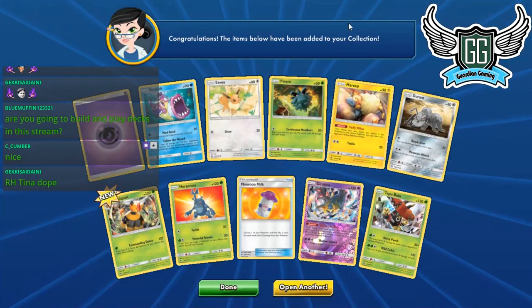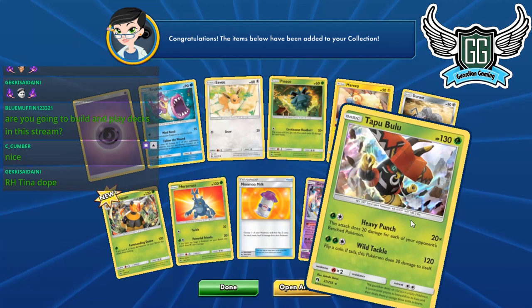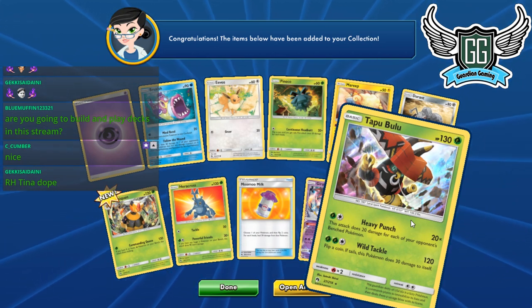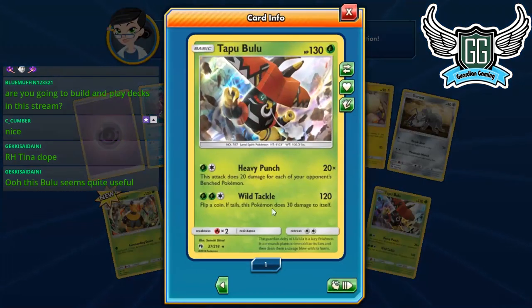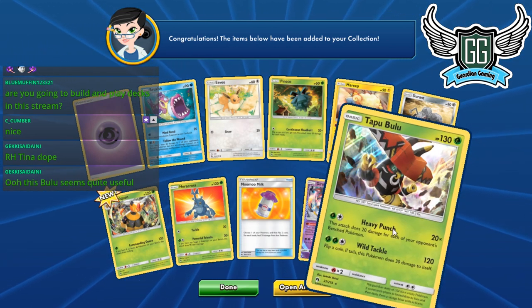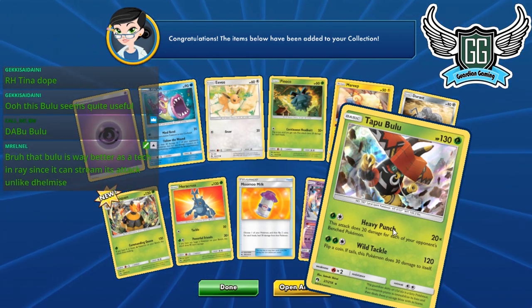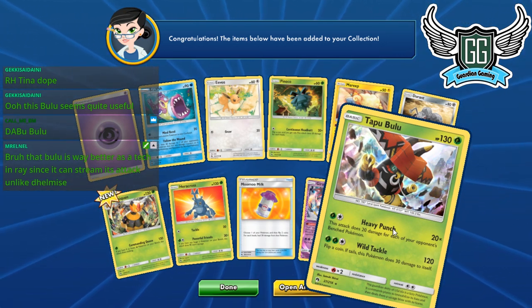I just love playing Passimian, so seeing these new Pokémon you can throw into Passimian is really good. I might have to write down Tapu Fini — I know I'll forget it. Its other attack, Wild Tackle: flip a coin; if heads, deals 30 damage to yourself. Not as interesting. But Tapu Fini seems like a card I want IRL — it's a holo rare, unfortunately, but I still want it because I love playing Passimian.